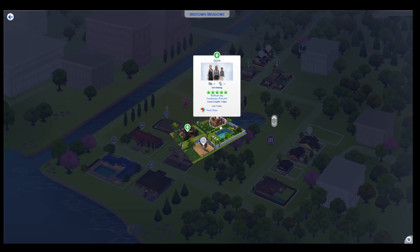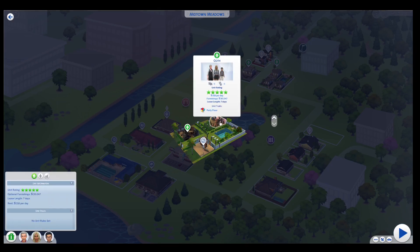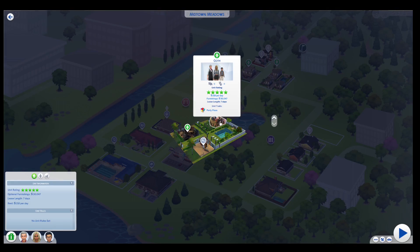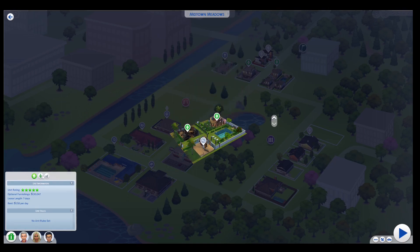Here we have the Goth family. This used to be the Caliente home, but now that Mortimer and Alexander have moved in after Mortimer married Dina. This is a rental lot by the way, because it does use a for rent pack.